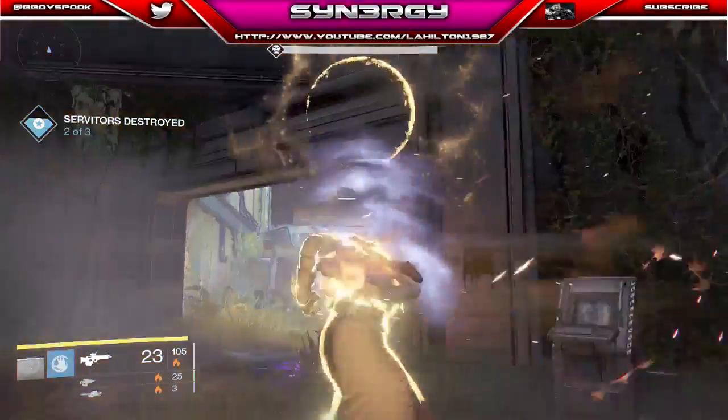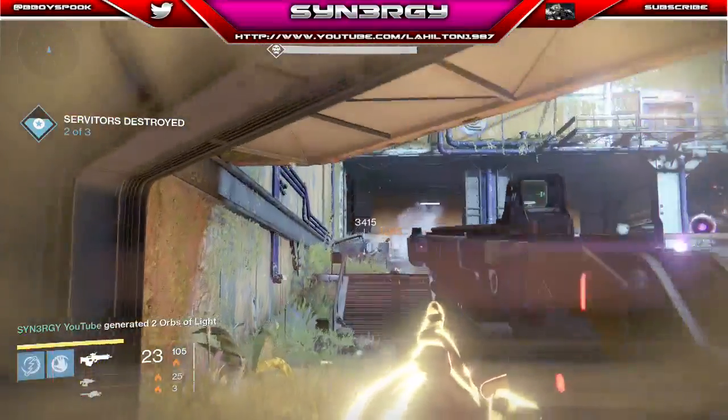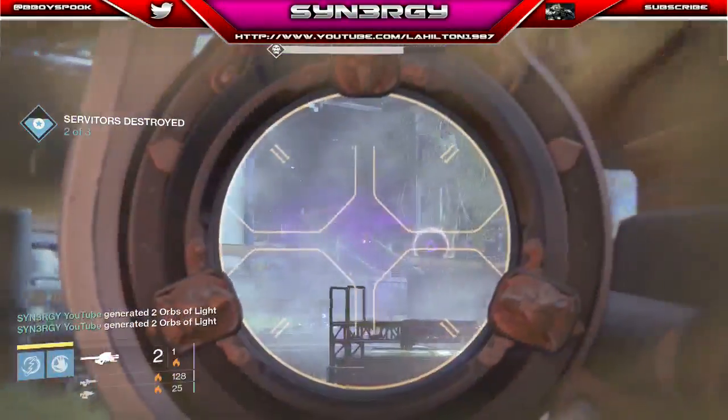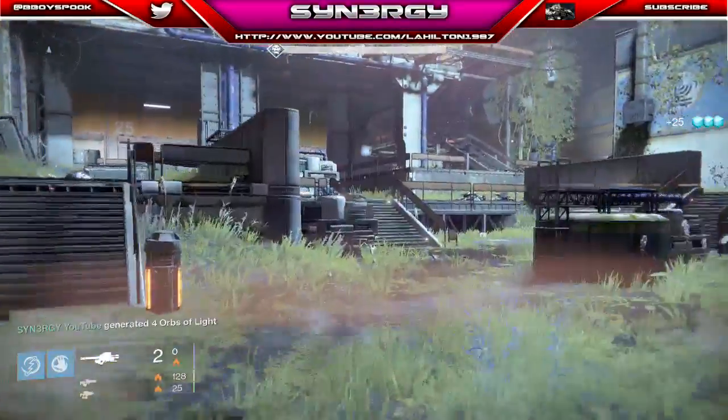We're using our second super to clear out these packs. We're not too worried about the servitor right now — we'll focus on him in a minute. We plant a rocket straight to his face and we are moving on.